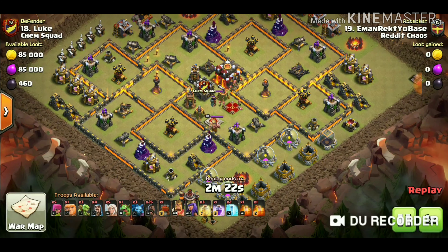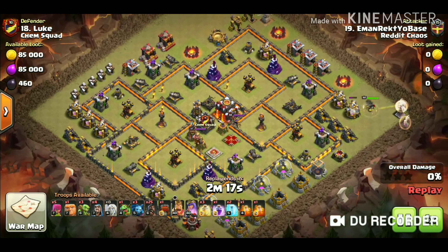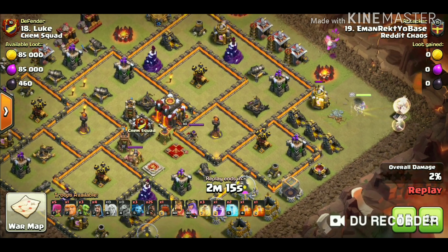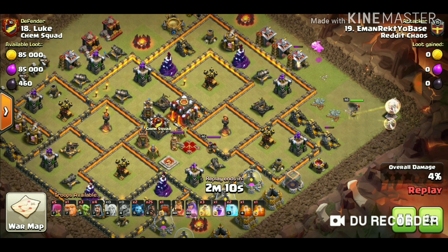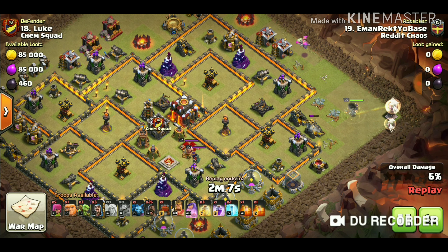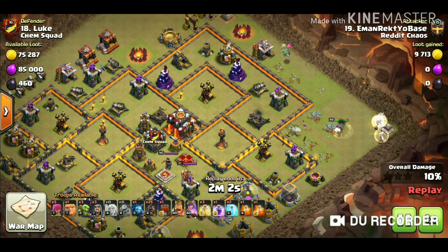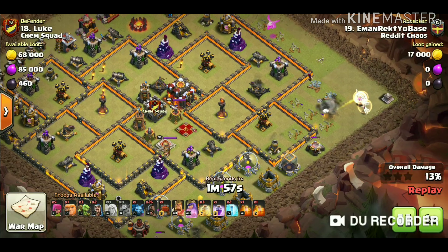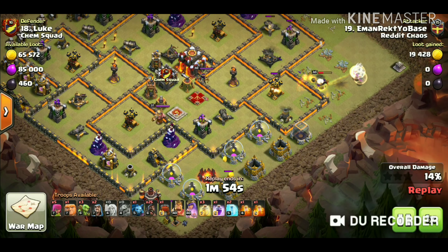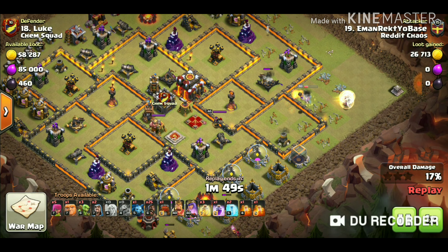The defenses are at TH9 again, but no worries. He always uses the same composition — five healers and queen charge. This time the queen charge starts from the 3 o'clock side with a baby drag from the top, making sure the queen moves towards the 6 o'clock. He brings two freeze spells and one rage spell.